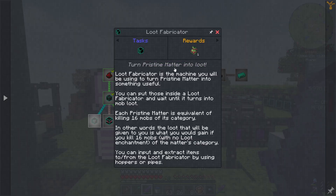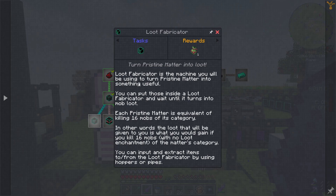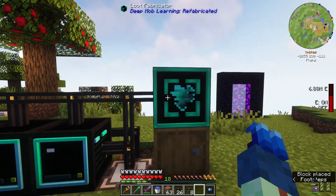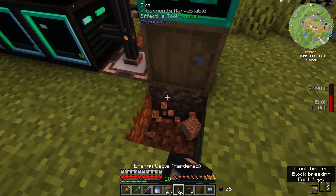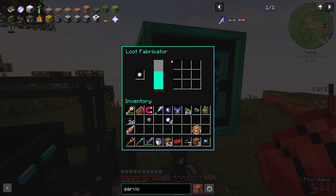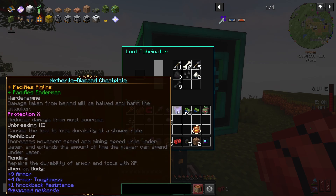Next up is a loot fabricator, which is what you throw the pristine matter into to get cool loot. Each pristine matter is equivalent to killing 16 mobs of that category. So let's craft up the loot fabricator. It doesn't require power — that's interesting.